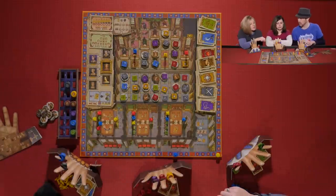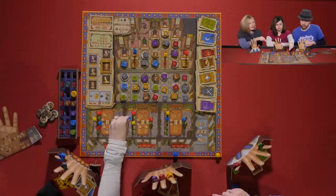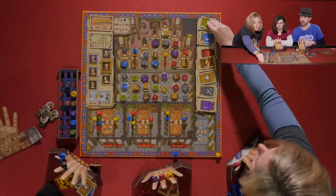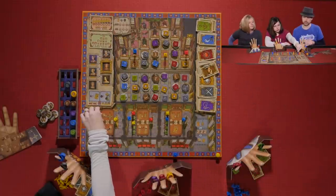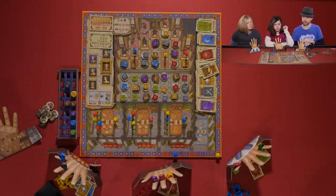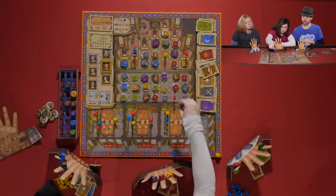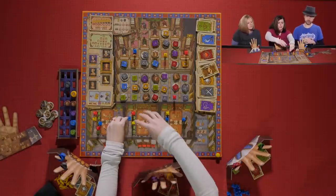Sarah takes the D action, gaining a red and a green card. Kevin then activates the A action with his yellow ring, placing a courtier and spending his black token to switch spots.